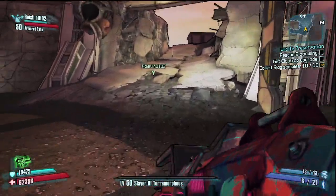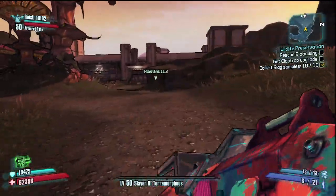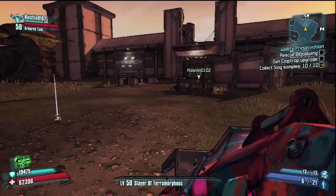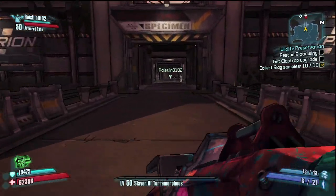Jimmy Jenkins is a random spawn and we already mowed through all this to kill all the guys. If you come up here you're going to deal with some stalkers, some loaders, and if you're on the second playthrough there will be badass loaders and super badasses, so make sure you're prepared.